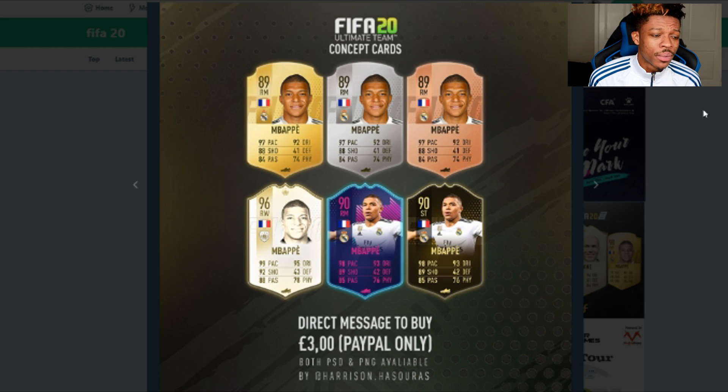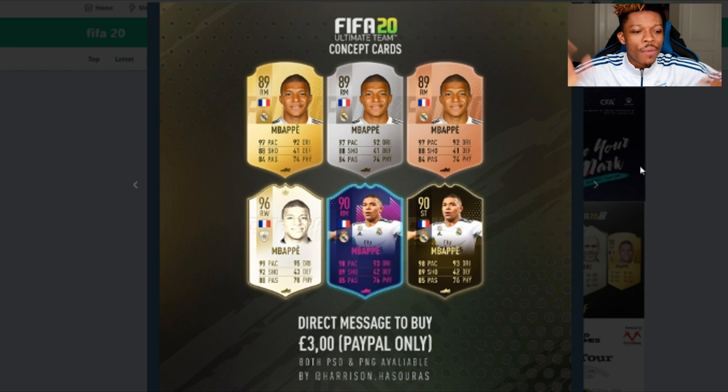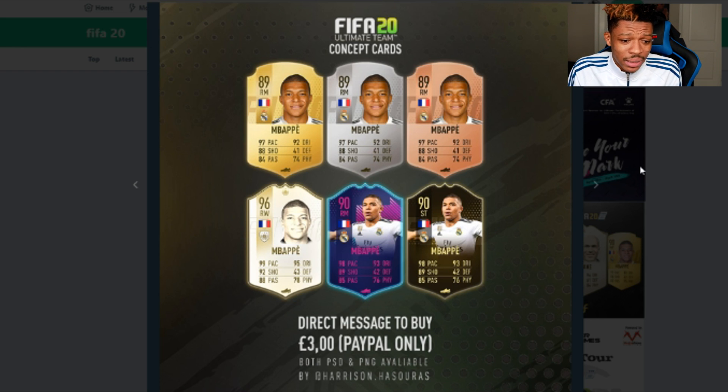And the last thing we're looking at today is another concept card by Harrison Hasurus. He's got everything set up: Icon, Bronze, Silver, Gold — they are all there. Which one is your favorite? I think the gold card looks sick. The Icon card — the brightness is a little bit too much on the face of Mbappe, but apart from that, dope cards. I like the gold card a lot — there's a straight line dropping through the foot with a '20' thing in the background. I like it. Mbappe's pace is apparently just too fast.